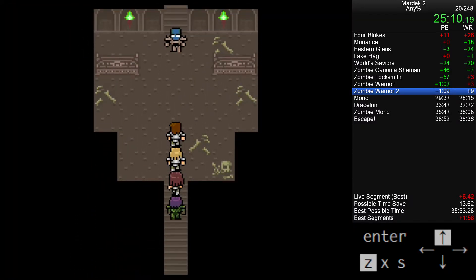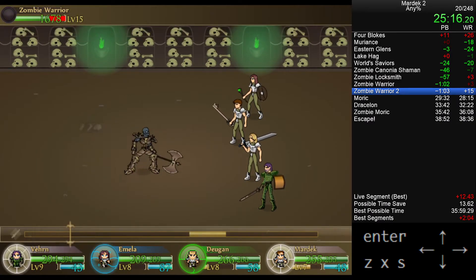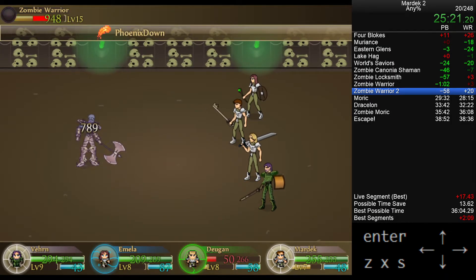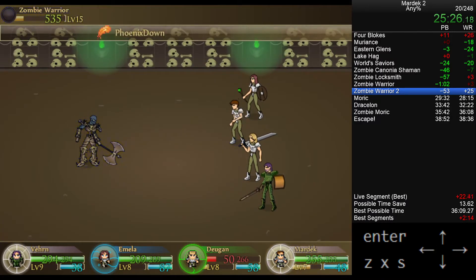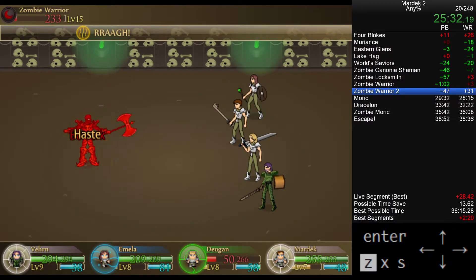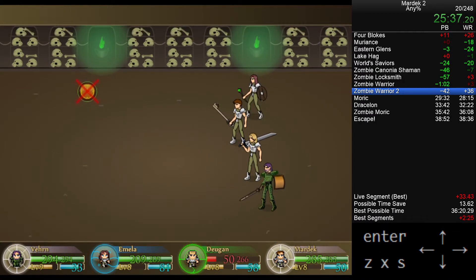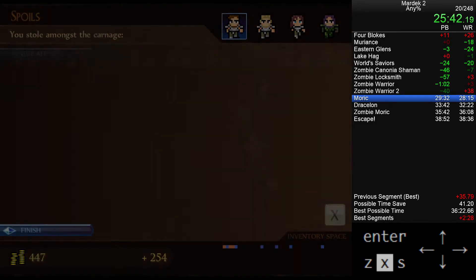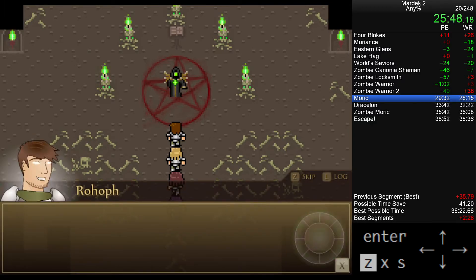Briefly about that sword — there are not a lot of good swords for Mardek in this game that are easy to get, and that sword is in fact the only one that doesn't cost over a minute. So getting it from the random drop is pretty much critical for this next encounter. That did use all of my Phoenix Downs — in particular two of Vern's Smite Evils — which is going to be critical for this next fight.